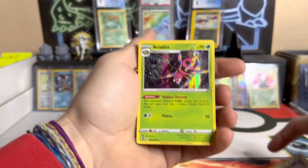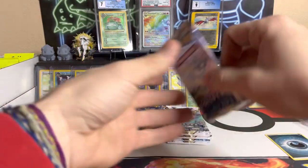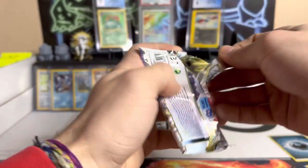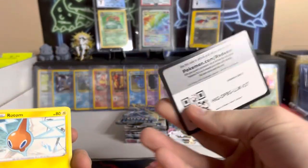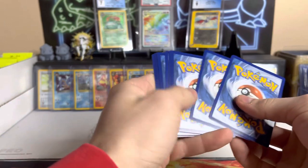We got a reverse Altaria and a holo Aromatisse — we're one for one, let's go! I don't even know which packs are from the ETB and which came from the mini booster, we're just ripping into them. Got our code card, flip it forward to the front.